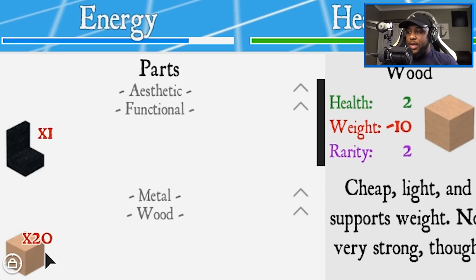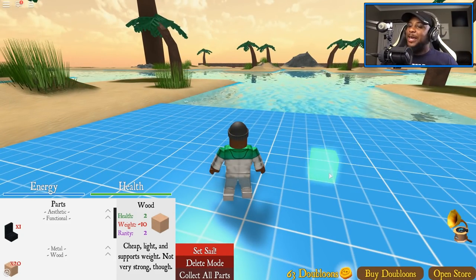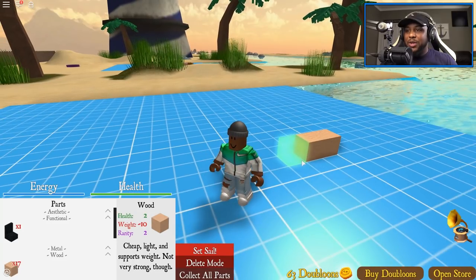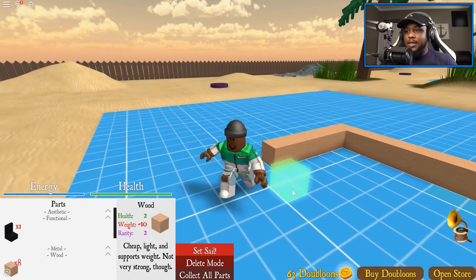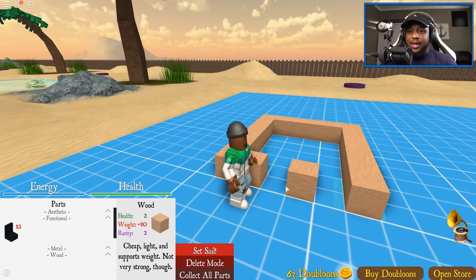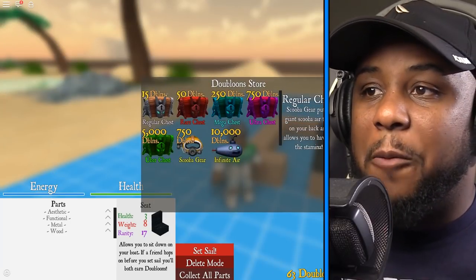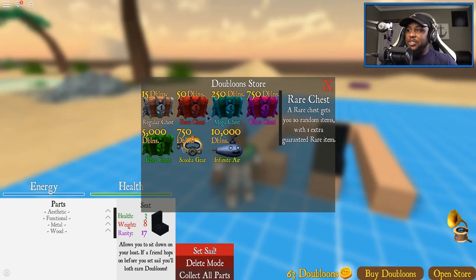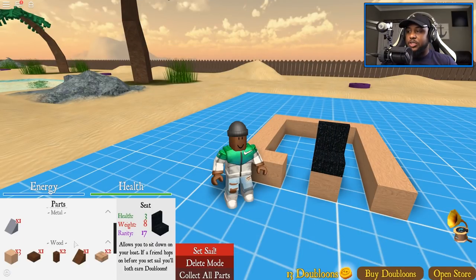Let's go to the shore and look at the parts we have — we have 20 wood. Oh, we got some people building next to us; we gotta be careful, they might try to take the coins. Watch how your boy builds! I need more wood. I have one seat. Let me open the store — a regular chest is 15 dublins, a rare chest is 50 and we have 63, so let's go ahead and get a rare chest. We got three wood, one strong wood plank, a wood pole, glass, half strong metal, strong wood, and a wood plank.